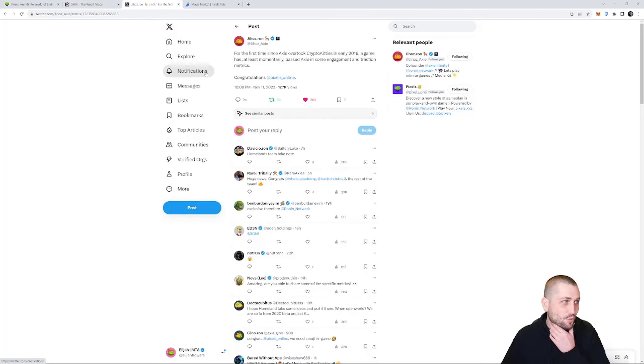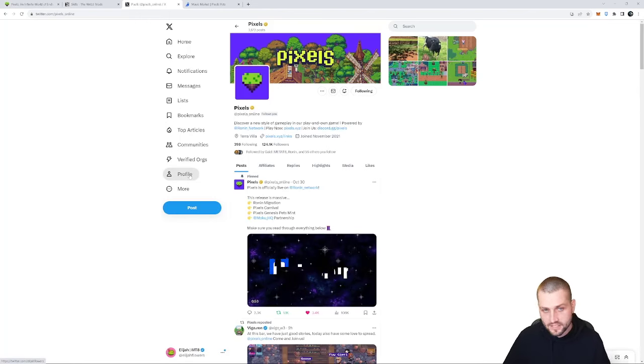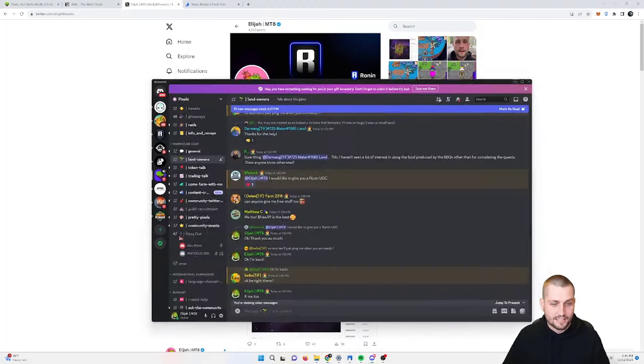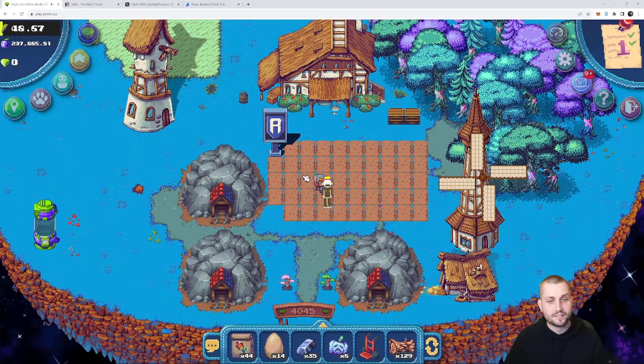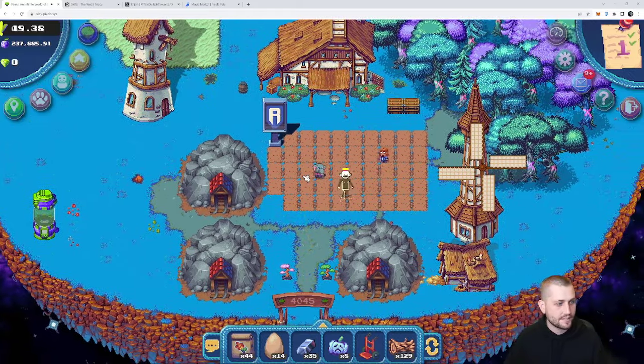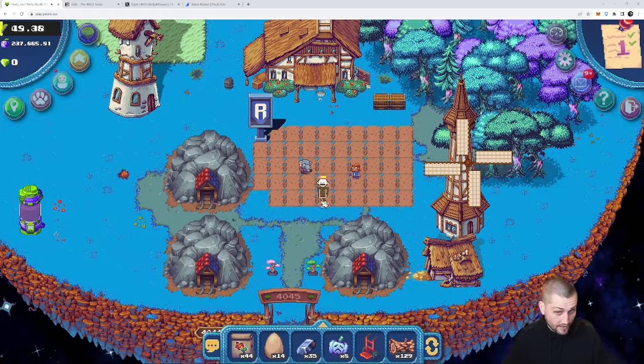Take a look at this tweet from Jiho as I wrap this up - he said for the first time since Axie overtook CryptoKitties in early 2019, a game has at least momentarily surpassed Axie in some engagement and traction metrics. Congratulations Pixels Online - that is pretty crazy. The boom is happening, and while there is a rush of profitability with harvesting pot berries right now, we have to remember that the core base community has loved this game for a couple of years with thousands of players. The foundation for this being a long-term successful Web3 project is all there.